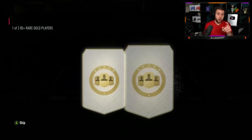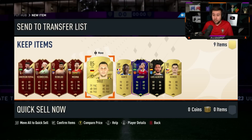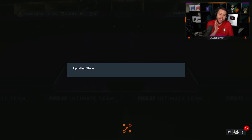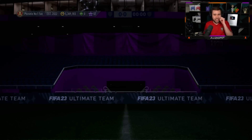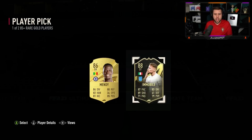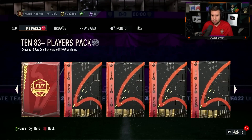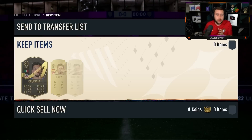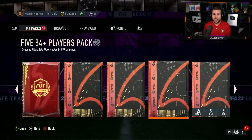We get N'Golo Kanté! And last one from the 84 plus player picks — Luis Alberto. 85 plus player pick, we've got another one to open. Seriously — 84 plus player picks on this account, definitely a W. N'Golo Kanté is solid. That is a disgrace of an 85 plus player pick — not even an 86 rated. 88 Immobile — take it. 50k back.